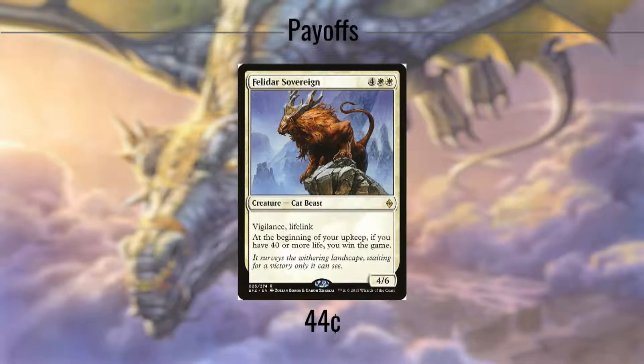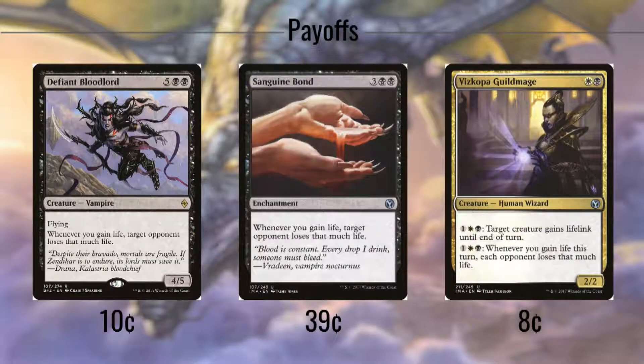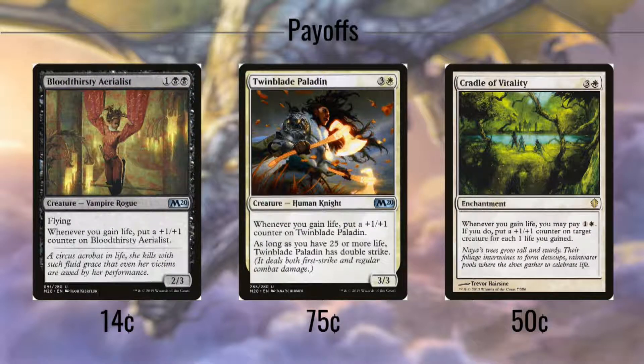We're not just gaining all this life so we can take the hits. Felidar Sovereign makes for an easy win condition if we can keep it on the board and keep our life above 40 until our next upkeep. To help with that goal, it's a 4/6 lifelinker with Vigilance for 6 mana. Defiant Bloodlord, Sanguine Bond, and Vizkopa Guildmage all perform the same role, enhancing our life gain by making our opponents lose life. The Bloodlord and the Bond only hit one opponent at a time, while the Guildmage hits each opponent but requires us to pay 3 to activate it for the turn, and can also give something lifelink if we pay that same cost. Bloodthirsty Aerialist is already a decently costed 3-mana 2/3 flyer, but every time we gain life it gets a +1/+1 counter. Although the deck has a lot of flyers, this one in particular can get out of hand very quickly.